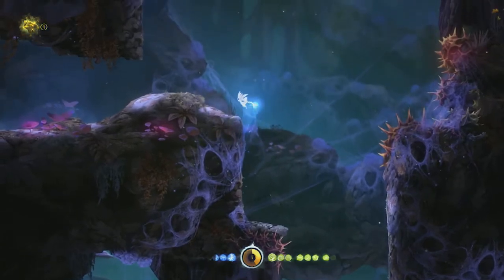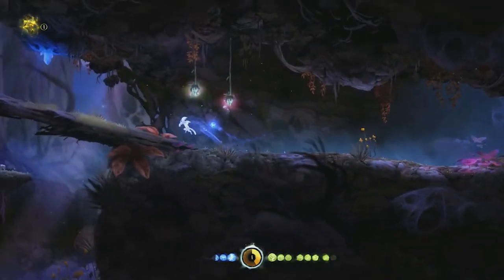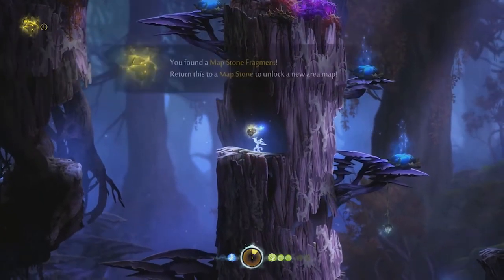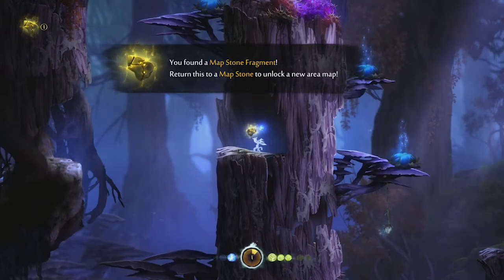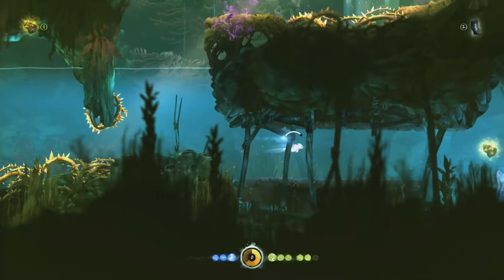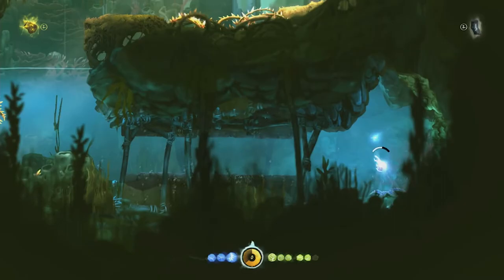I'd recommend traveling the world on foot to get a sense of your surroundings and get to know every nook and cranny. Each section has its own map, updated in real time as you explore. The entire map can be unveiled if you collect a map stone fragment — completing the map stone in each area reveals the entire map, even secret areas. This is a huge incentive, considering exploring and finding more goodies is some of the most fun I've had with Ori.